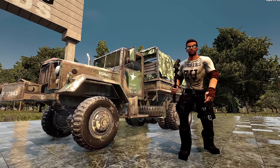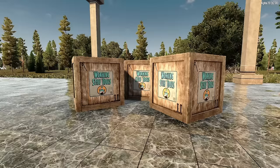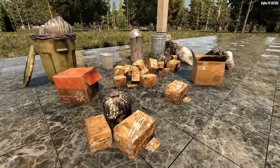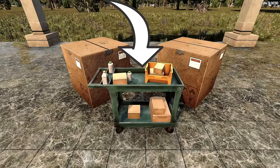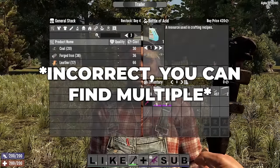The locations in which you can find acid are chemistry piles, sinks, cars, working stiff tools boxes, trash, cardboard boxes, utility carts, and garage boxes. You can also find them at the trader, but only one at a time.